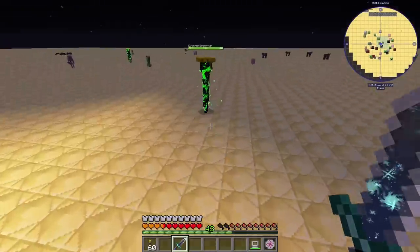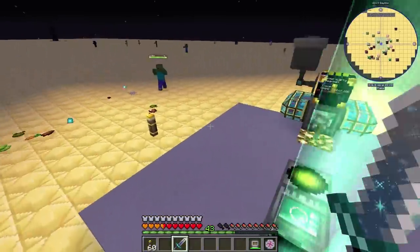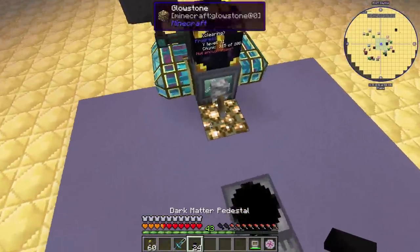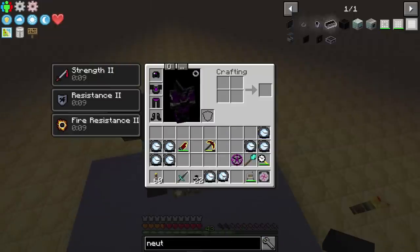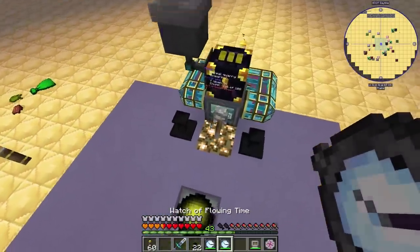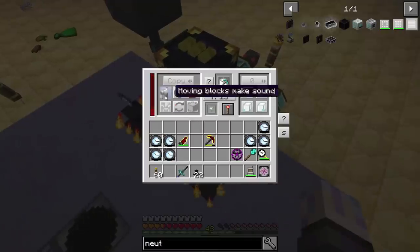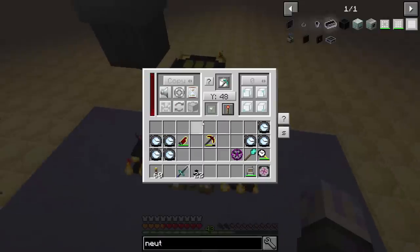Once you have the armor you don't even have to worry about mobs anymore. You can just ignore them. I don't think they could even target you. Of course the zombies — why do they have to do that hunt-down thing? Anyway, let's just put two watches down for now and see how well it works. I'm a little scared — I don't even know if we can keep up with the power.